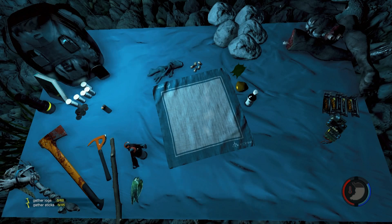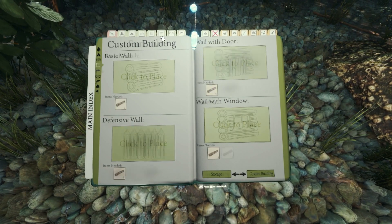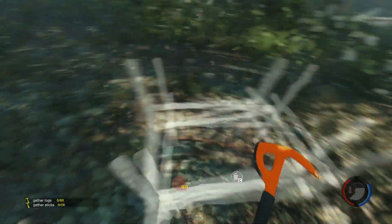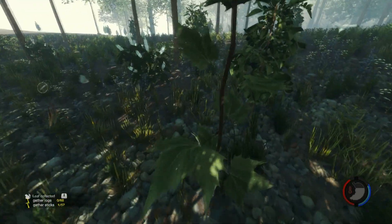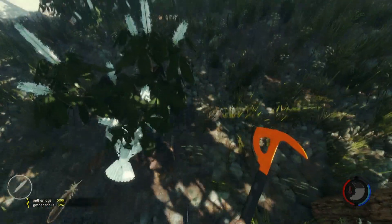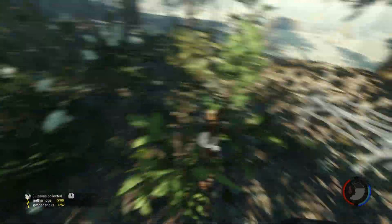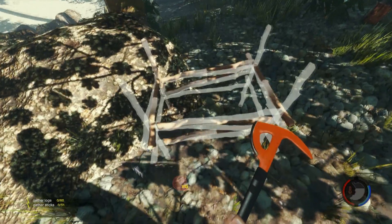Speaking of rabbits, let's make a rabbit trap. Traps — nope, wrong kind of traps. Rabbit cage, there we go. I'm out of sticks, so I might want to collect some. Grab some sticks — oops, some feathers. I'm not sure what I use feathers for but I'll grab them anyways. I wonder if the rabbit cage is to capture rabbits or just to kill them — I don't know, we'll find out together.